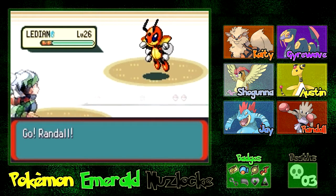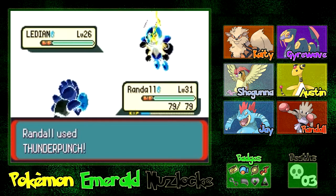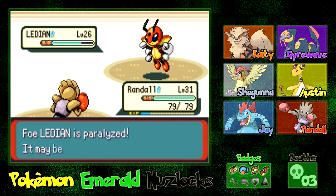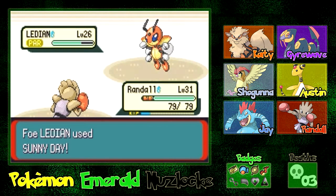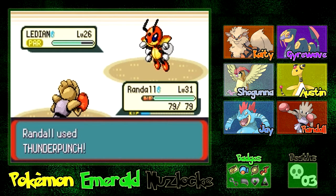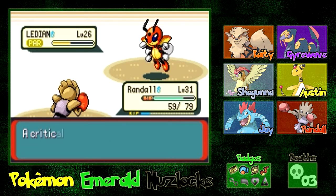I don't think Letian carries any one-hit KO moves. Let's go for a Thunder Punch. That doesn't do a whole lot, but we do get the Paralysis, thankfully. Sunny Day — I don't think Sunny Day weakens Electric. Two more of these might... nope, it's going to be two more. He uses his own Thunder Punch, and that's a crit. It doesn't scare me at all, though.